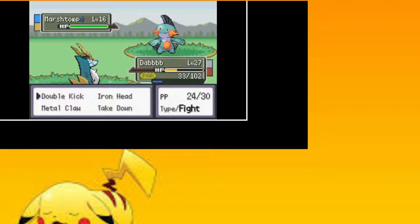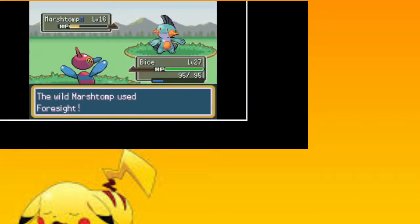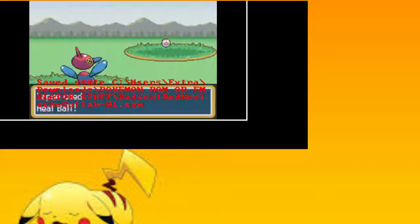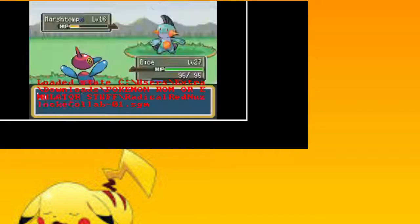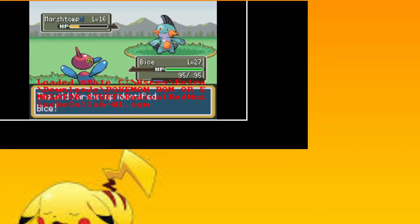Oh yeah, they lock those behind whatchamacallit — you need Rock Smash. It's actually agitating, I have to swim. Oh you have to get Surf for yours? All the ones I've found require Rock Smash. There's one on Route 22, but yeah that one does require Surf.